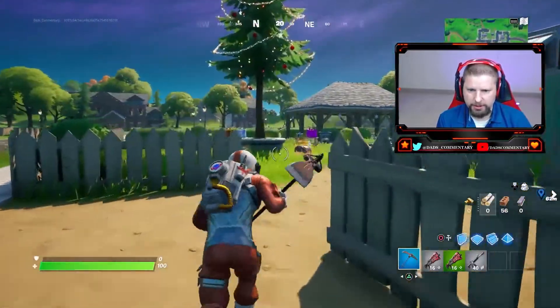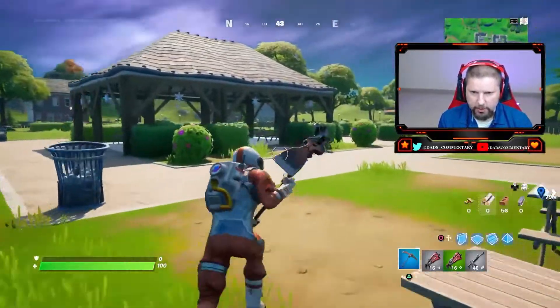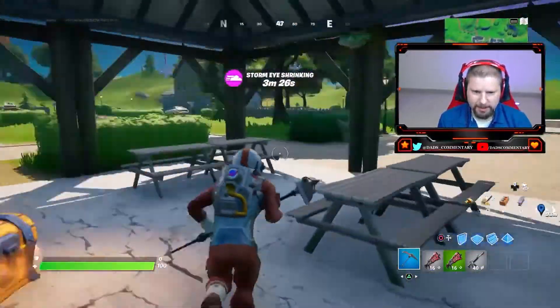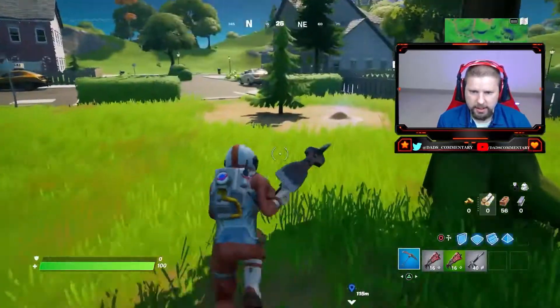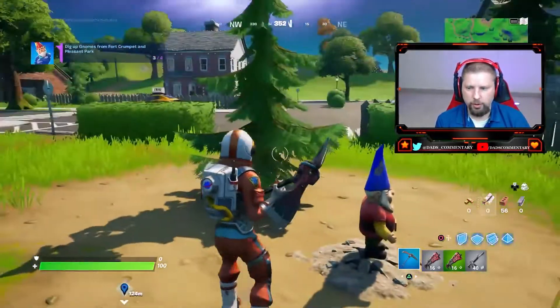Now that we've landed in Pleasant Park, you can see the relevance of where we are. We have this Christmas tree right here and this middle area. All we're going to do is go a little bit above this middle area and look around. And right here by this tree — here is our gnome. So there's our third gnome.